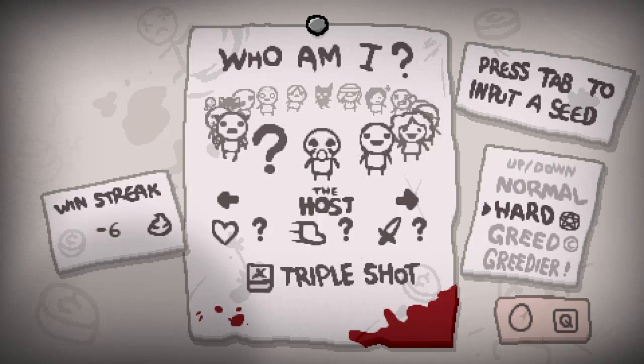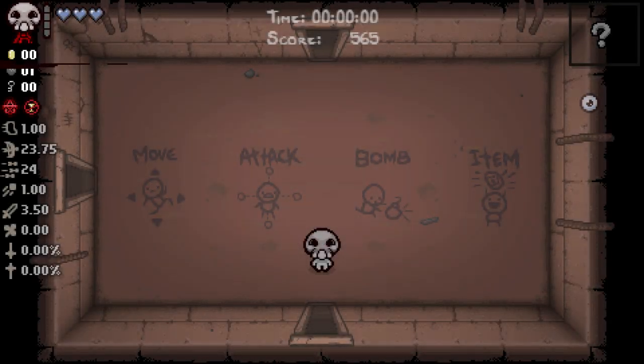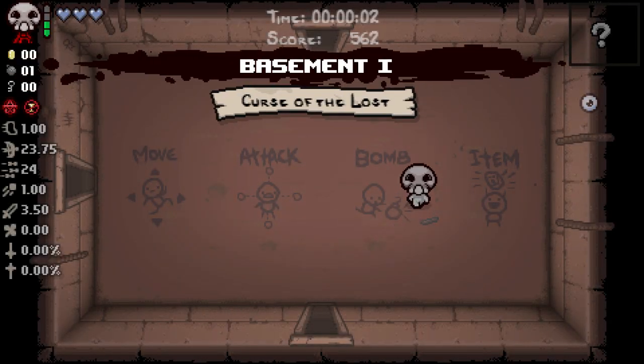Hello everybody and welcome to another Binding of Isaac mod spotlight. Today we're looking at a playable character, the Host. This basically just makes the Host — which is an enemy in-game, you'll recognize him when you see him — a playable character, which is pretty dang cool. It's a mod by BAMPolder. I'm gonna put on kids mode just 'cause I still don't know if they've fixed that bug.